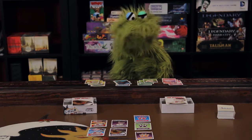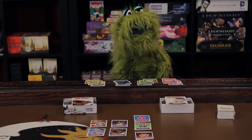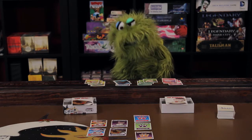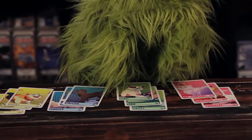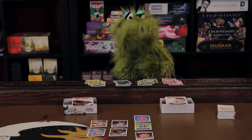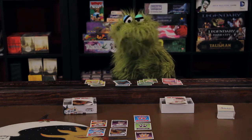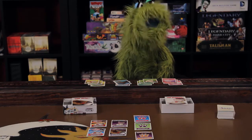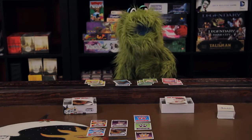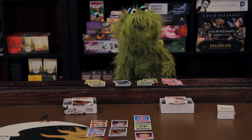To start the game, each player is going to pick a color of kitten to represent them. We have the colors right here: yellow, blue, green, and pink. Any colors not used are set aside, and the rest are all shuffled into the deck. Each player is going to draw a hand of six cards, and at the end of each of your turns you will always draw up to six cards.